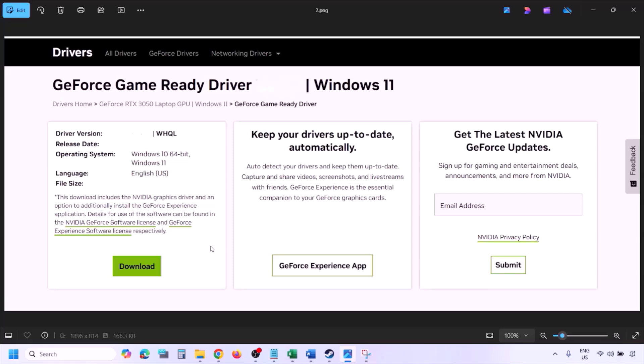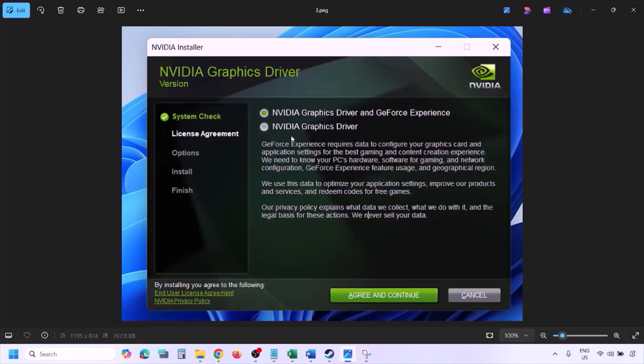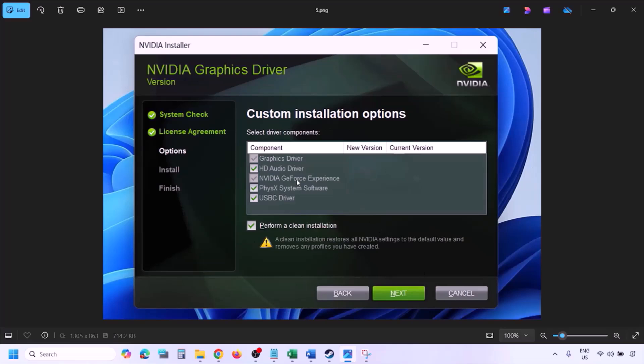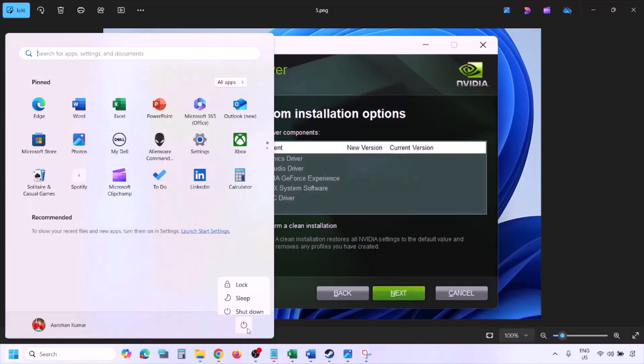Click View, then Download, and let the download complete. Run the EXE file, click Agree and Continue, select the Custom option (not Express), click Next, and put a check on 'Perform a Clean Installation.' Click Next, let the installation complete, restart your computer, and then launch the game.